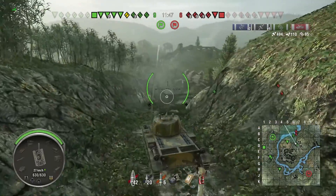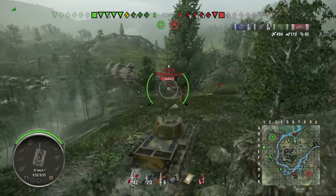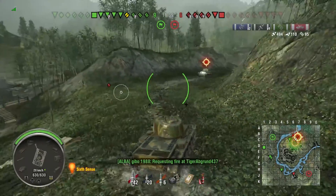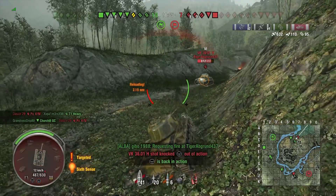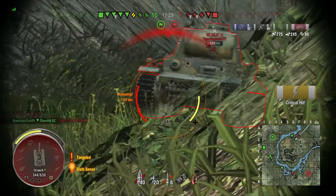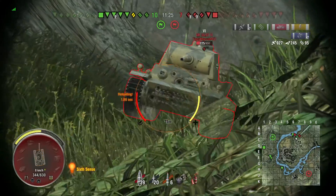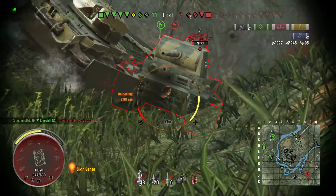We're coming around here, and again you see the speed — it improves going down the hill but not very impressive on flat or rising ground. The VK3601 bounced a shot off me, and I'm giving as good as I get — which is against a heavy tank. That's pretty decent, especially when you're in front of it. Overall, I am satisfied enough with the performance of this tank, and I think it will get better.